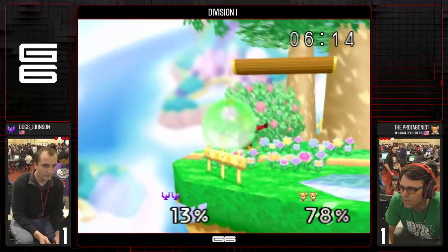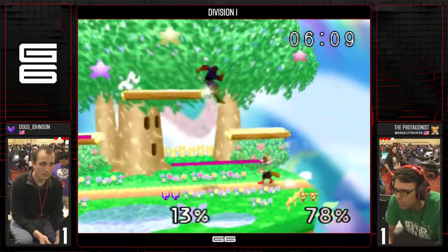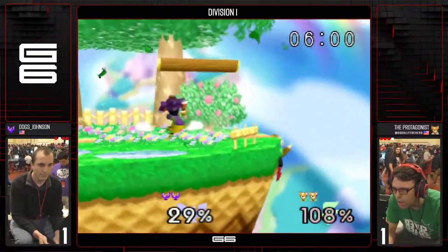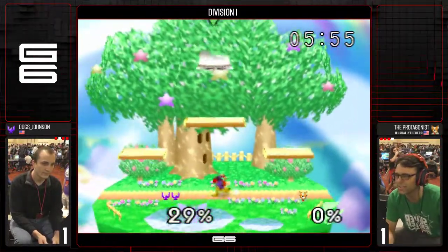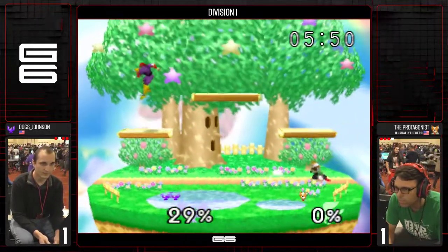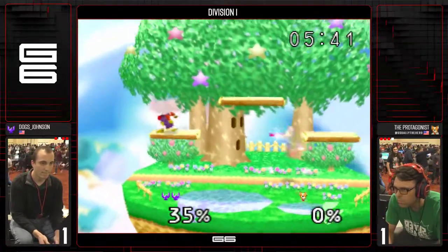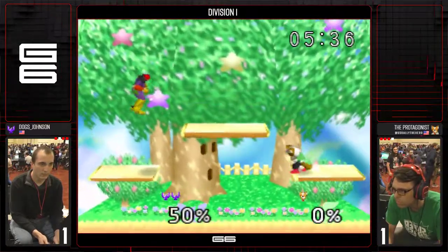Dawg goes through the jab. Nair beats out the up tilt. Dawg did a really nice platform drop up air before, but luckily for Protag, he rolled toward the stage and got caught by the reverse hitbox. I'm never a fan of ledge hop laser personally — if they're grounded it can be dangerous, but if it works you get a free grab. Dawg Johnson up 2-1. Dawg's primary approach has been to fast fall off that top platform, so we gotta see if Protag is able to avoid or bait it.